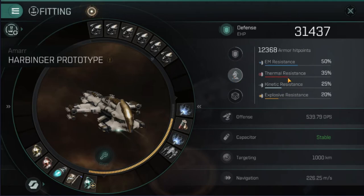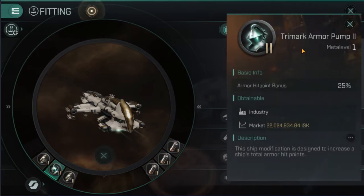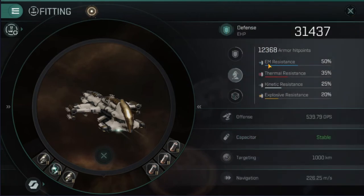I'm an armor tank so I really don't care about my shields. For the rigs, I didn't go for full-on DPS — I went for the armor hit point bonus of 25%, which I figured would be more useful to an armor tank. Maybe if I was going full armor tank I'd take these two out and change them for kinetic and explosive resistances to really beef up the armor tankiness, but I'm happy with this hybrid fit.